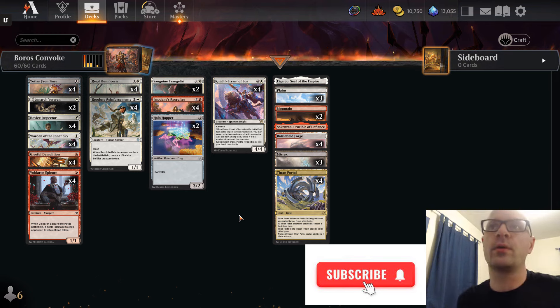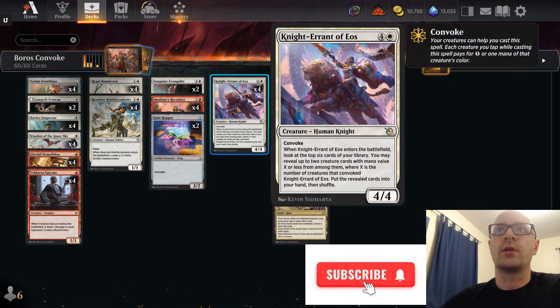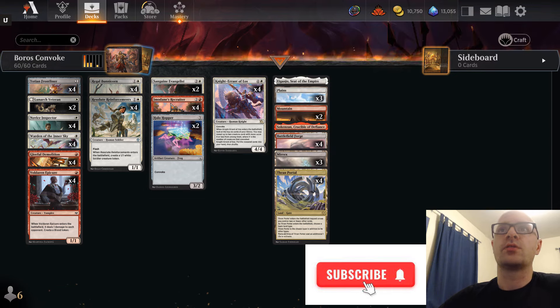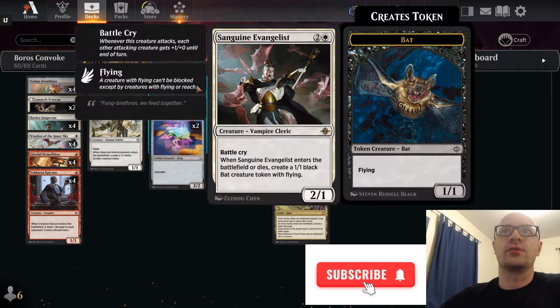The important parts of this deck: you have 14 artifacts between Voldar and Epicure, Novice Inspector, Yoshin Frontliner, and two copies of Halo Hopper to enable Gleeful Demolition. The plan is to get out a bunch of creatures, go for Nightearn or Vos, find Imidane's Recruiter via Warden of the Inner Sky or just by naturally drawing it, and then pump your whole team and push for the win. For the top end we've got four copies of Imidane's Recruiter and then two copies of Sanguine Evangelist, which is kind of like the fifth and sixth copies of Recruiter — not quite as good, but still very good.